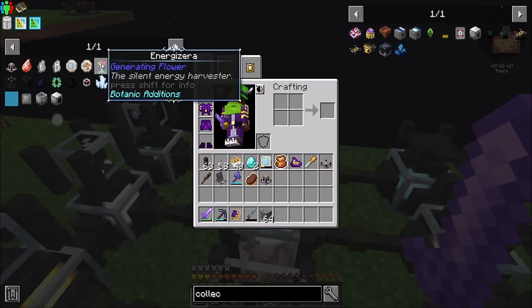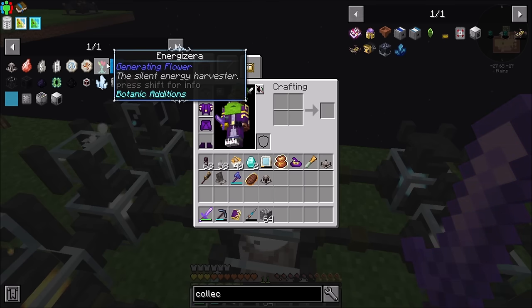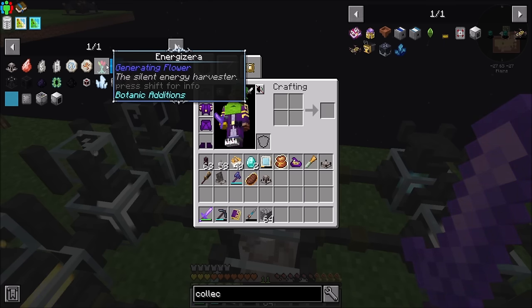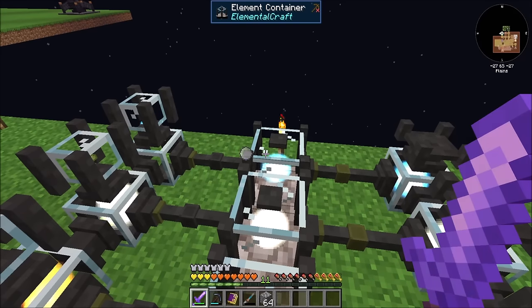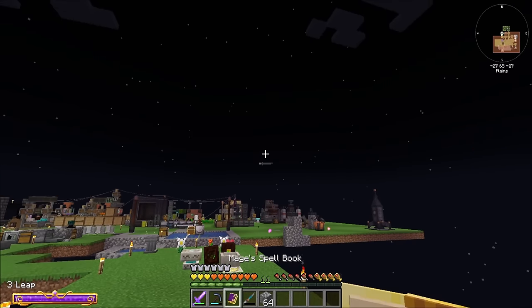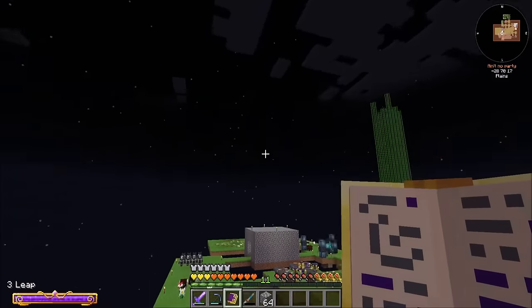We will also work on the Energizera — this thing. It makes mana from RF. Seems pretty OP, so we're going to make it. I don't know how much RF turns into how much mana, but considering we have a pretty good RF gen going and last episode we got flux networks happening, I thought it might be a good time to try that out.